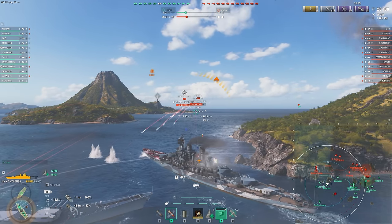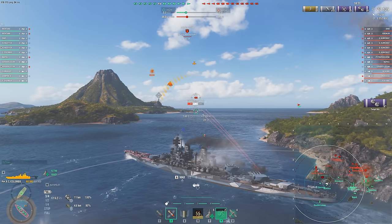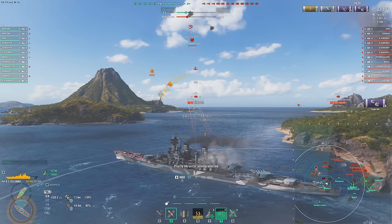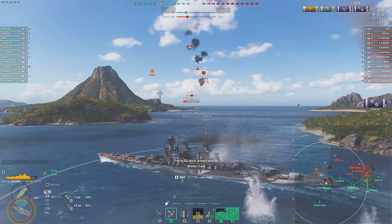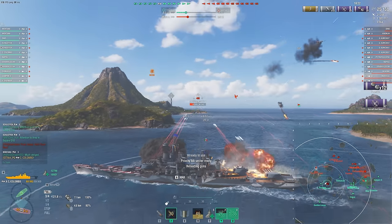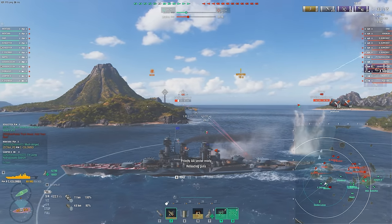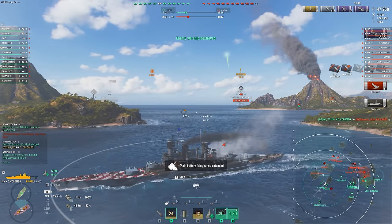Sicilia, of course, having SAP on those secondaries allows it to do more consistent damage. This ship is more focused on lighting a lot more fires, just because these small secondaries don't actually pen much. Even if you take IFHE, they're only going to pen 18 millimeters of armor, which is just shy of the 19 millimeters you see on tier 10 battleship superstructures.